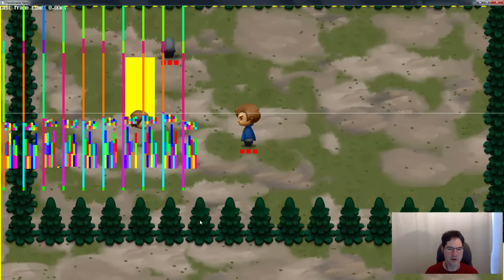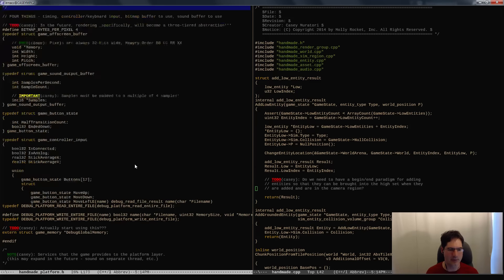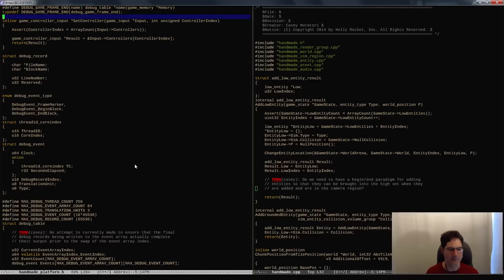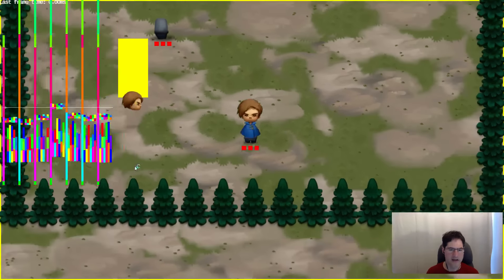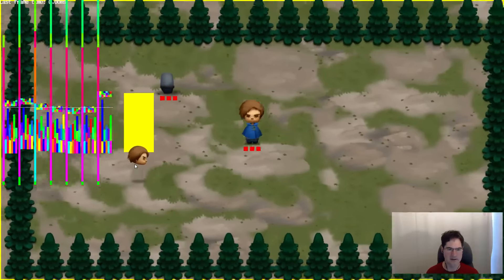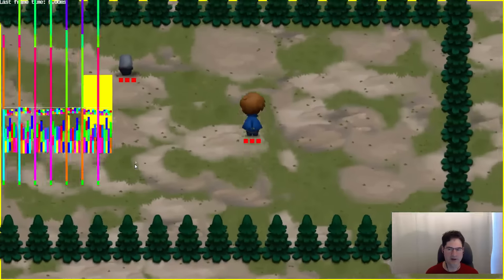Instead of doing that optimization now, I'd rather just set the number of debug frames down to a low number so we can play around with the visualization first. If I set the max debug event array count down from 34 to something like 8, you can see how the frame rate is drastically better. This is still doing 8 frames, so it would take one eighth of the time if we only did 1. That looks like a good solution for us going forward.